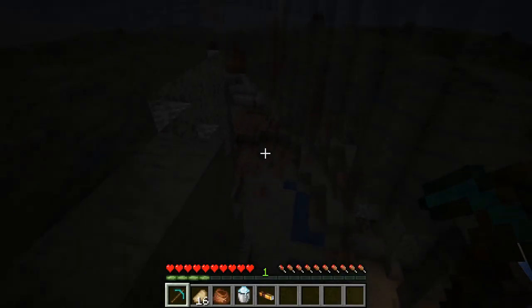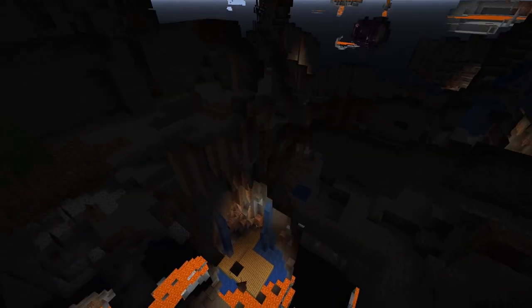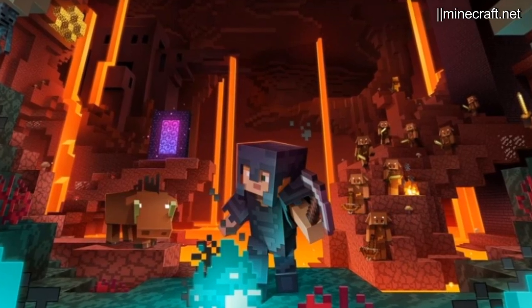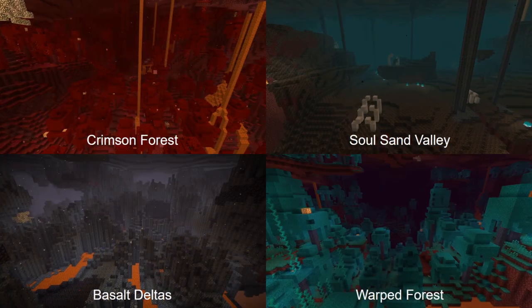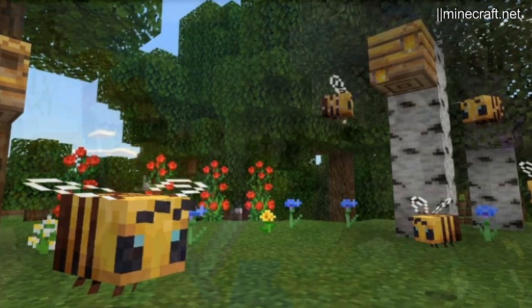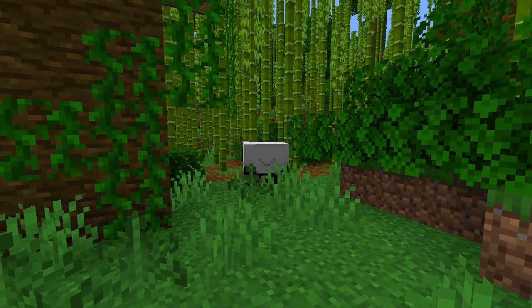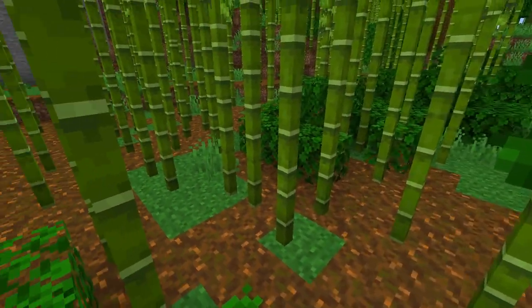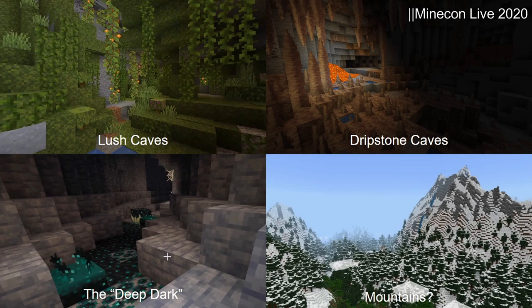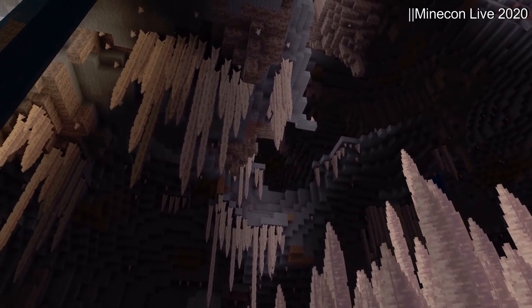What's unique about these three biomes is that they will actually generate underneath surface overworld biomes — the first time this has ever happened. Looking back at previous major updates, both 1.13, the Update Aquatic, and 1.16, the Nether Update, each added four new biomes. Based on this pattern, this update has the potential for one more new biome, though changes to the new mountains might fill that slot. Let's now take a closer look at these new biomes, starting with the dripstone caves, since that has already been added in a limited way.